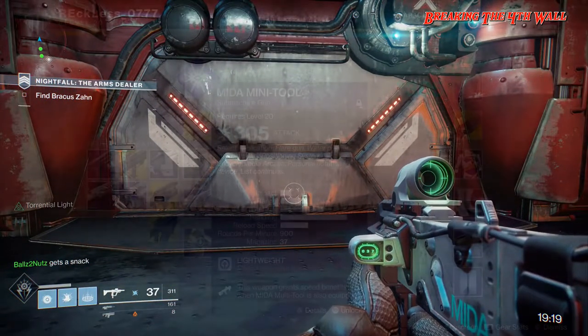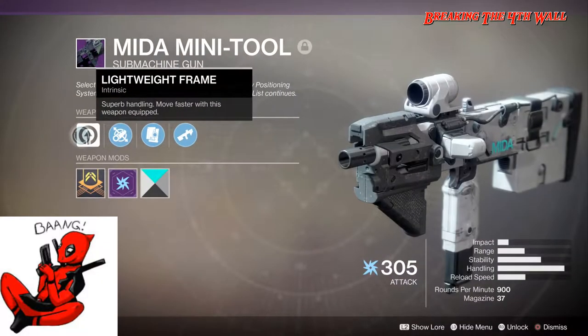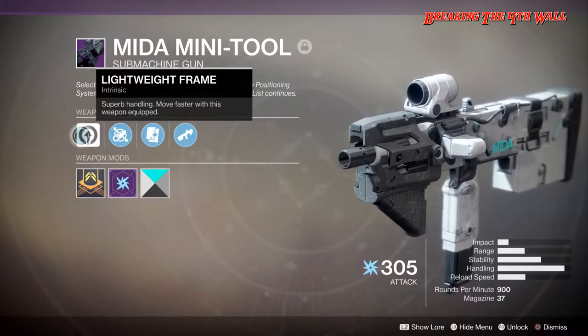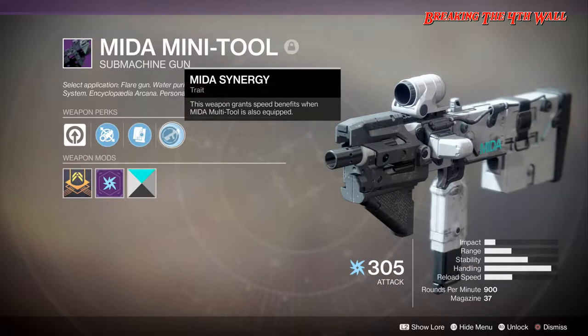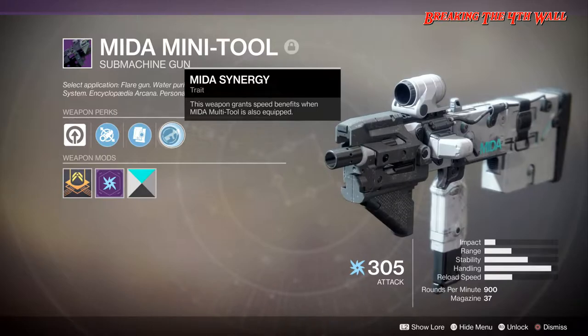Let's get into the perks. There are only four. The main perk and the intrinsic perk is Lightweight Frame, which gives you superb handling and you move faster with this weapon equipped. For the barrel we have Fluted Barrel, magazine we have Alloy Magazine, and then for the trait we have Mida Synergy, which grants speed benefits when a Mida Multi-Tool is equipped.